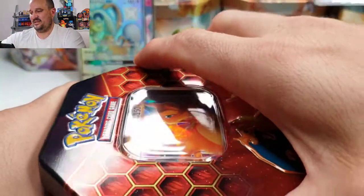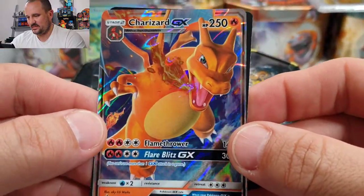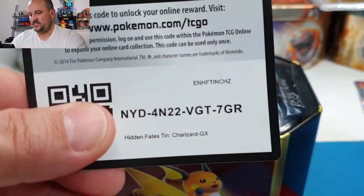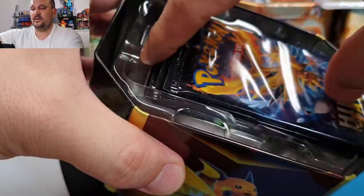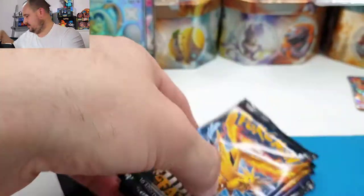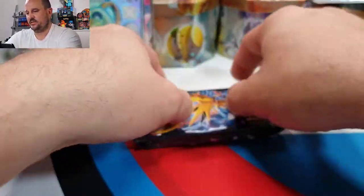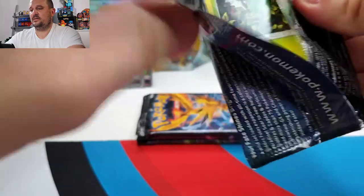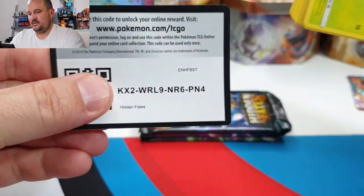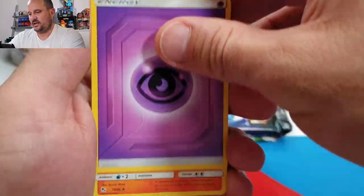Let's see what the Charizard tin can bring us today. Open that up — there you go, the man himself. We've got the Birds, a Mew, and a Mewtwo. Let's start with the Birds pack. Code for you, one, two, three, and four — we have a Psychic energy.